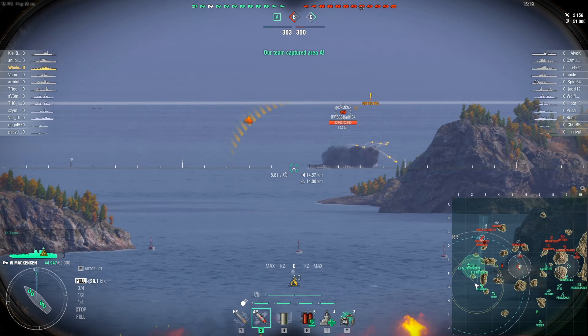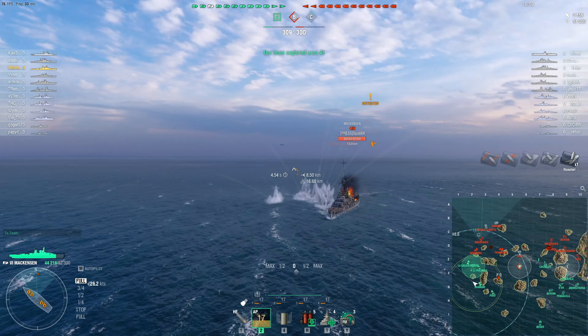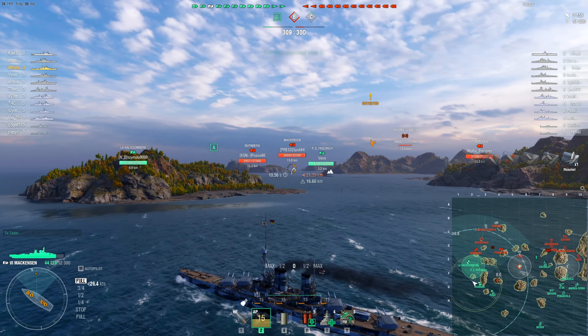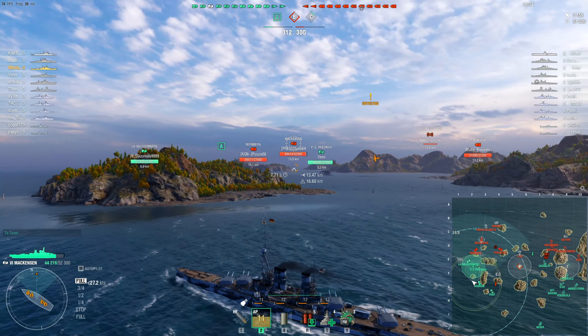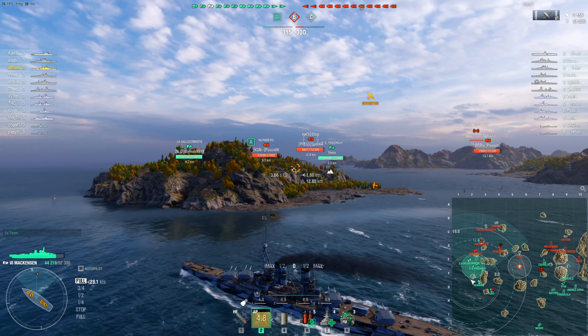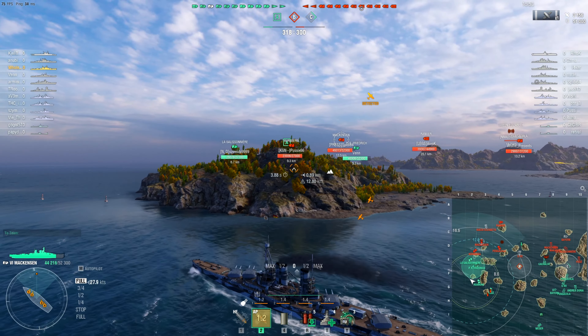The inaccuracies of the guns really do make this not the most fun at range. The guns have a sigma of 1.6, so you want to be at close quarters where you won't get too many issues from that low sigma value. Once you do get into close quarters combat, that is where this ship really excels. I'm actually thinking of going for close quarters combat instead of a concealment skill as the final four skills.